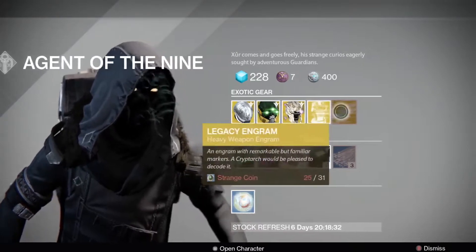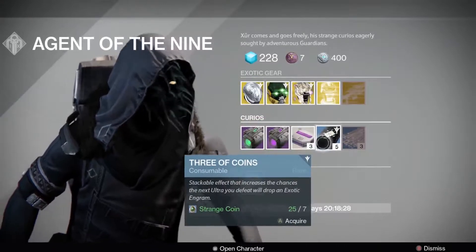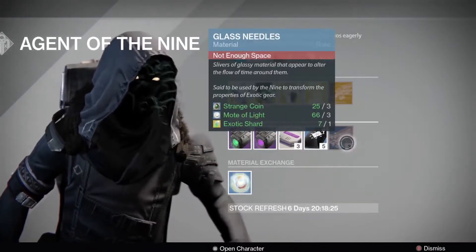Other than that we have an Exotic Chest Engram — wouldn't be a bad pick up if you want to take your chances. Then of course we have 3 of Coins and Glass Shards this week.